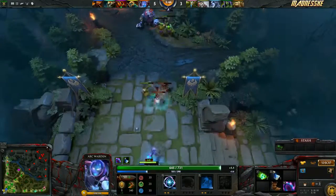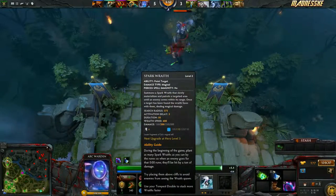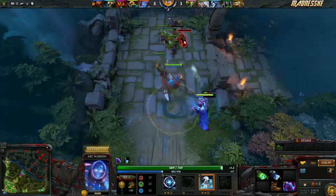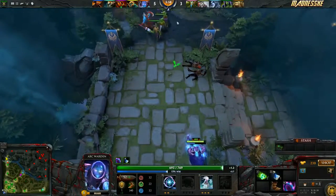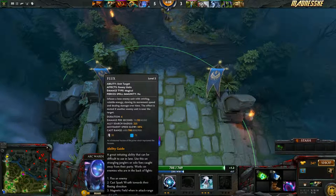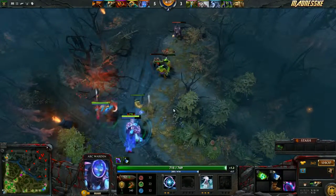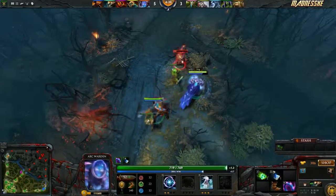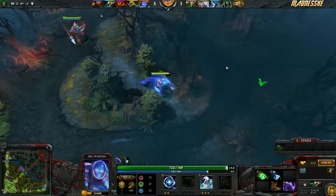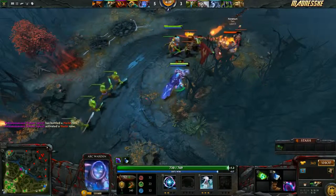He has 2 kills, some nice kills. Like the Spark Rate right here, which you can use — it's like a ghost that sits on a place and when it sees enemies it attacks an enemy. Flux is also really good. It infuses a lone enemy unit with swirling volatile energy, slowing its movement speed and dealing damage over time. The effect is muted if another enemy unit is near the target. So you have to use the Flux skill when there's an enemy hero on its own, because if they're near another enemy hero, it won't help. You have to attack them if they're alone with the Flux skill.